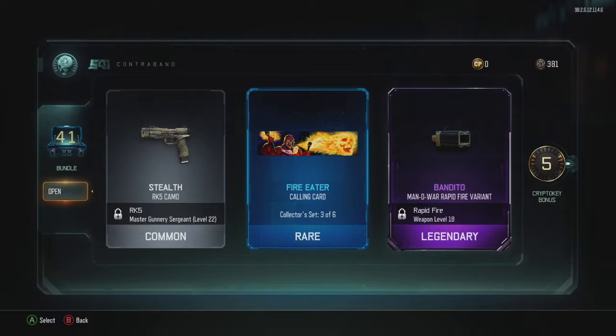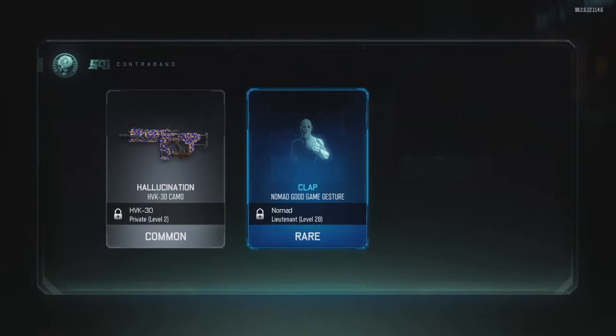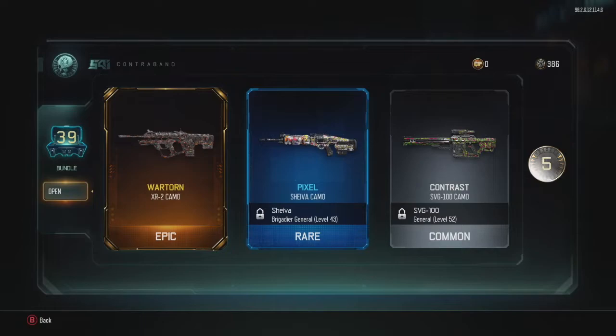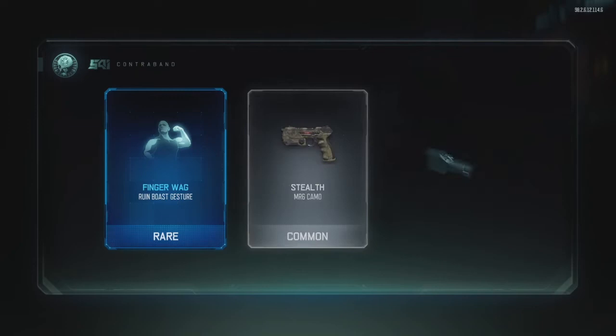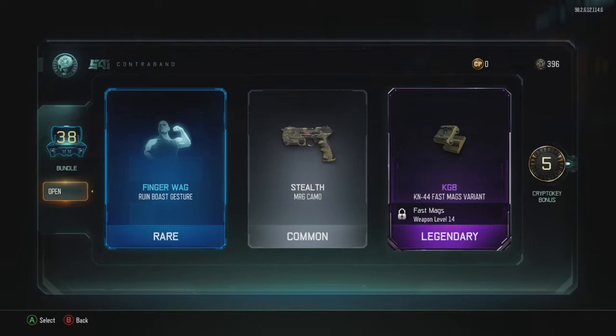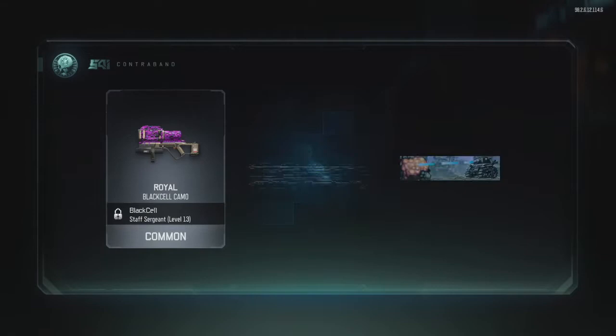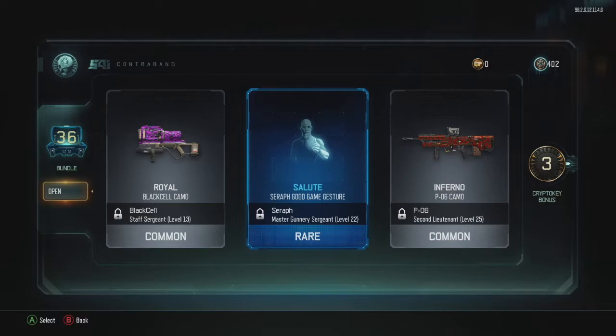Bandito — gotta love the Bandito. A Nomad good game gesture — let's clap everybody. A War Torn XR-2 camo — what a straight camo opening, look at that, got a few of those. All camos. And KGB KN-44 fast mags variant. They tricked me on that epic, it didn't even come out. Not much here. I feel like in this latter half we're just not getting that much out of this one — nothing really to get too excited about.